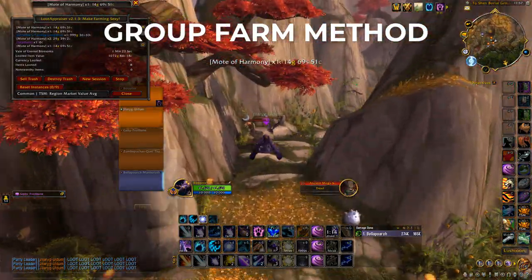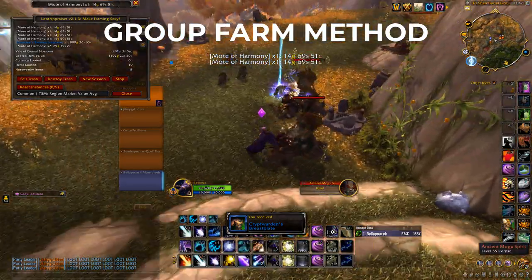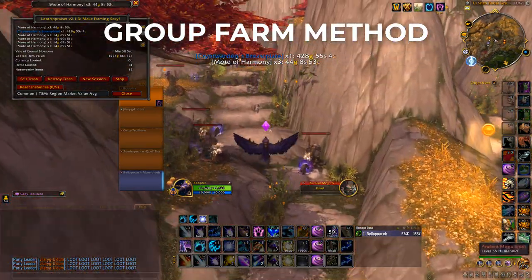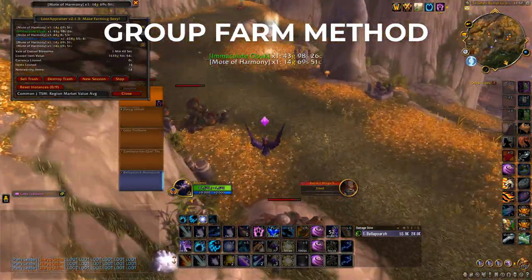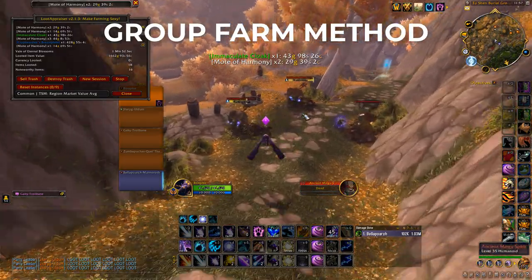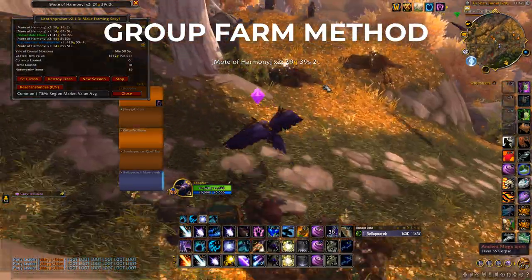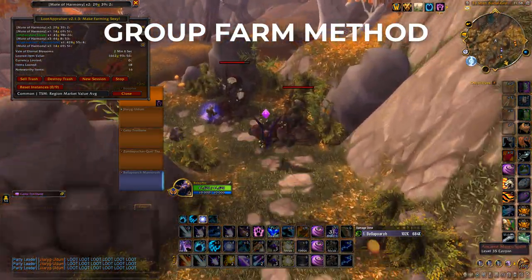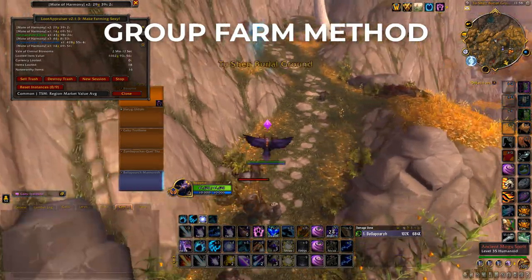You just want to fly from loot spot to loot spot and pick them all up — make sure you don't miss any, because that is where you could miss out on a Sky Shard. Since you've been waiting 20 minutes before you loot, you want to make sure you get absolutely every loot pile. You're going to be making about 5k gold per hour without the mount — just from raw gold, Motes of Harmony, transmog pieces, and vendorables.